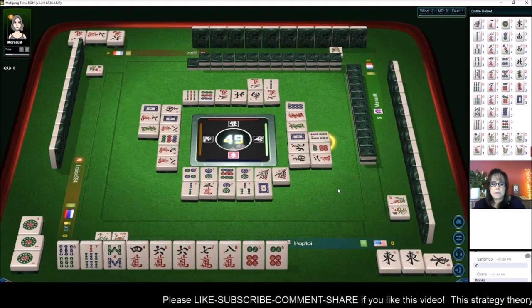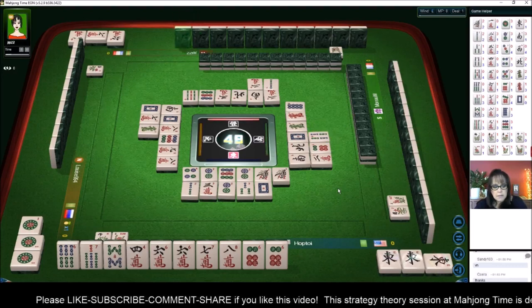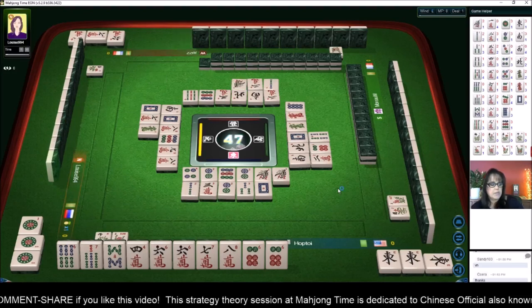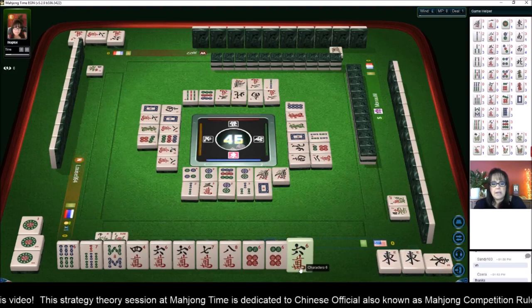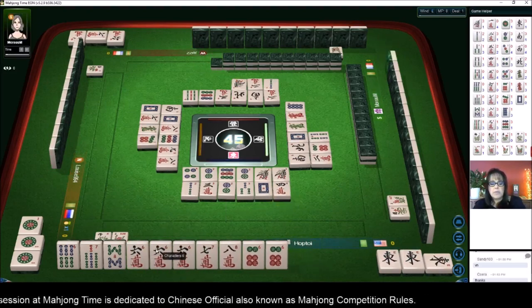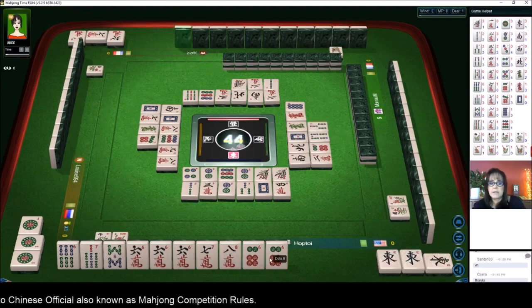Four bamboos. We do have right now a mixed double chow — mixed double chow is number 70, it's only one point though. We've got our pair four. So we've got a pair of sixes, a six-seven-eight in two suits — we need an eight dot or seven dot to be ready to win on mixed triple chow.